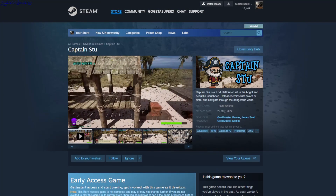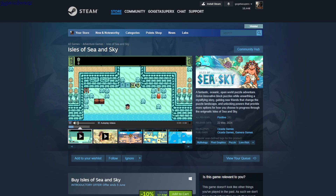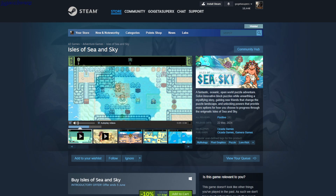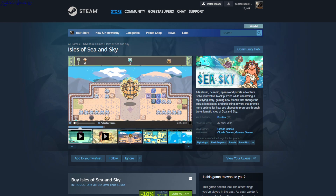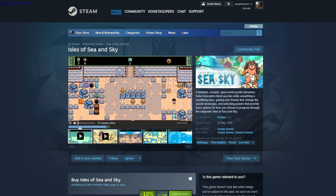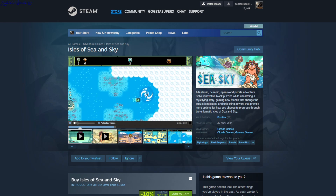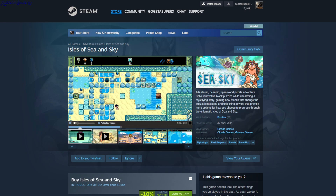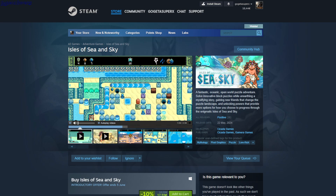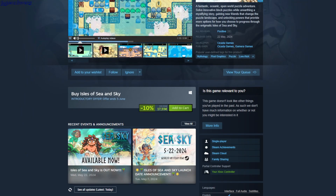Isles of Sea and Sky — top-down pixel graphics mythology game with lots of puzzles. You destroy blocks, find keys, collect diamonds, push creatures that act like blocks, and explore the sea. There are waves that push blocks in specific directions and a boss fight. It's $17.55.